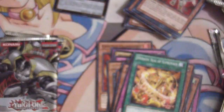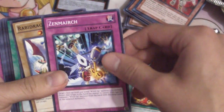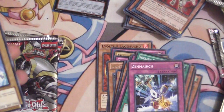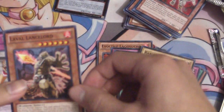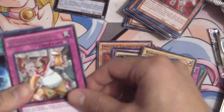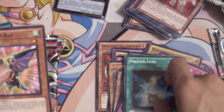Next pack is a Photon Shockwave again — the pack Rescue Rabbit originally came in as a secret. Let's see what we get: Zen March, Rabbi Dragon, Cross Attack, Laval Lancelord, Tyrant's Throws, Photon Lead, Wind-Up Bat, Evil Miracle, and Evolutionary Bridge.